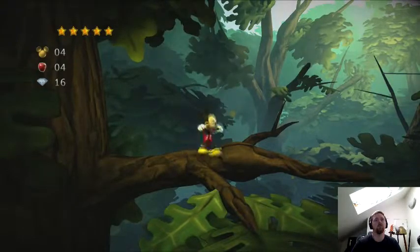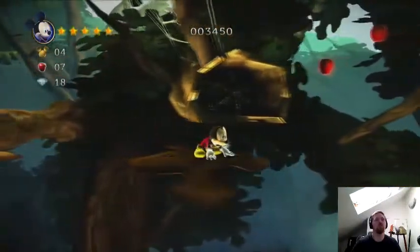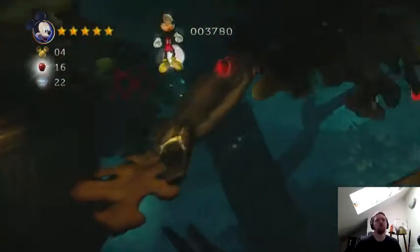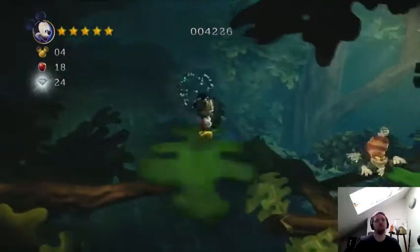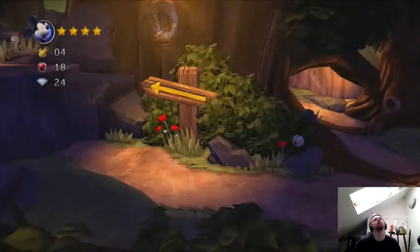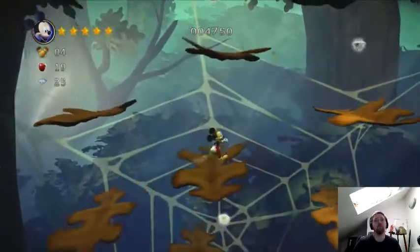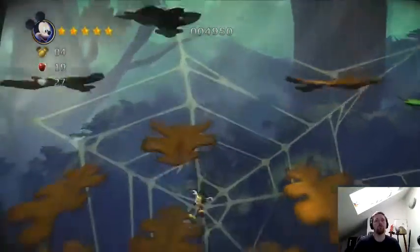Dense branches could be hopped over or ducked under easily — it was the other dangers that concerned Mickey. The green leaves will fall down, and that star returned our little bit of health we lost. Whereas the brown leaves follow a predetermined route. Got a few diamonds around here — I keep calling them gems, sorry. Diamonds, diamonds.